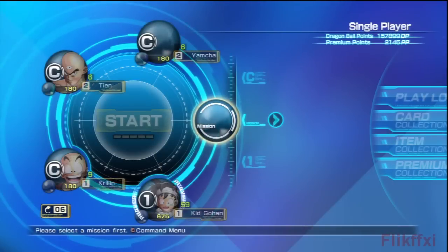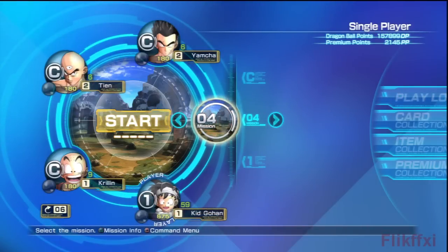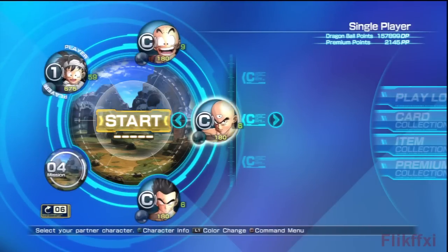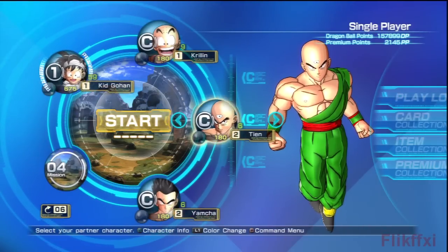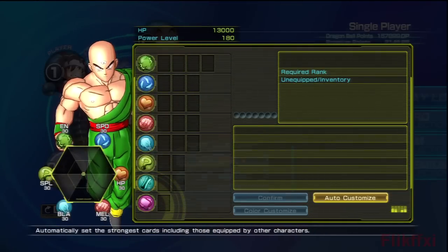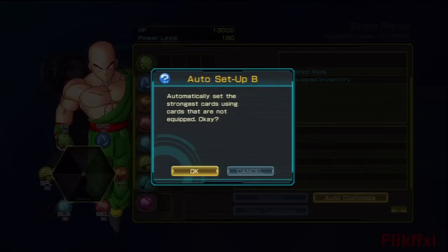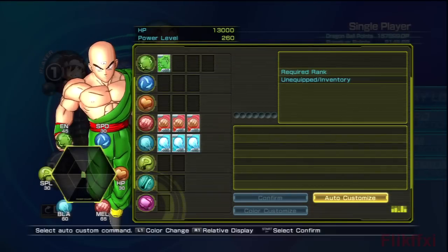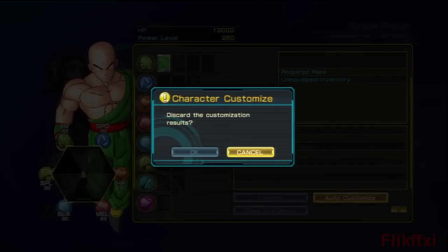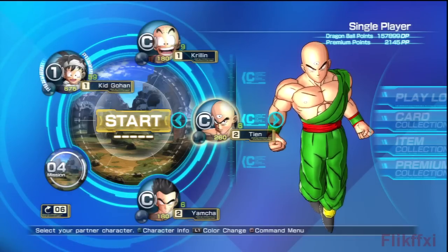Back to select. Mission four — Nappa and Saibamen indeed. I could go to customize, auto customize, and do set B which is strongest cards that aren't currently equipped. He's had quite a few that weren't equipped so he's gone up to 260 from 180. It's not a huge difference but it is a difference.